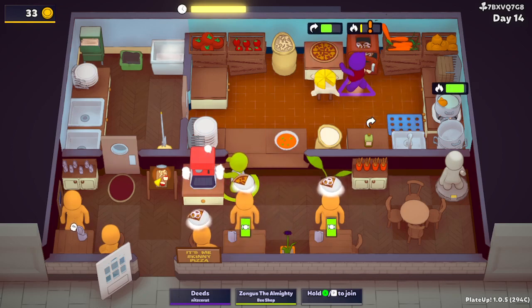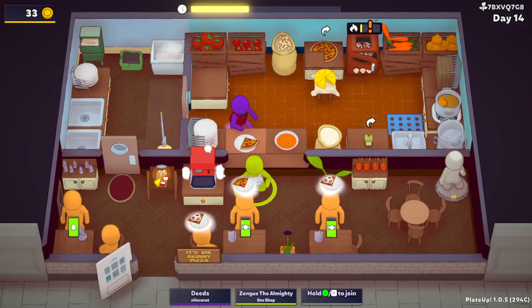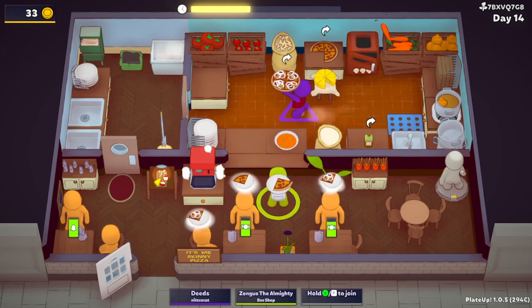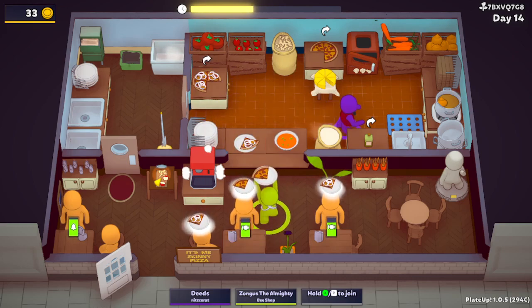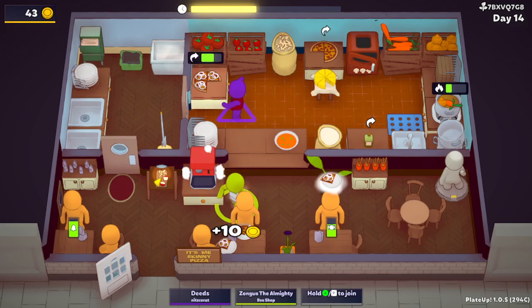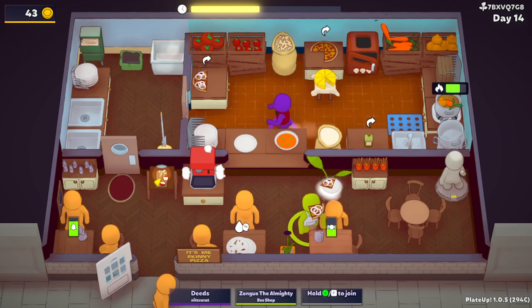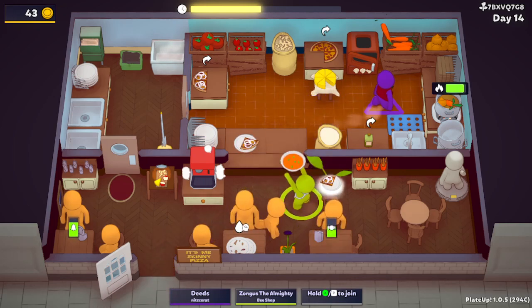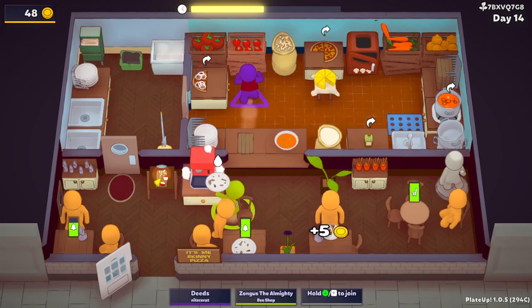Which pizza do they want? They want both. Oh no. You need to get that up. There we go. That's not scary at all. I got more. Oh, and that guy wants this pizza, too. What are you doing? Don't make fun of me. I have a feeling someone's gonna want a board.